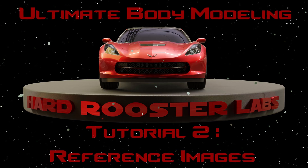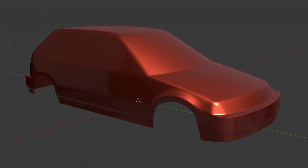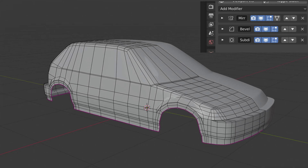With the gatekeeping out of the way, the first couple of videos are about finding blueprints, getting them set up in Blender, and finding good reference images. The third video is where the magic begins — I use a hard surface modeling technique that depends on a high-poly target mesh to create and define perfect reflections.